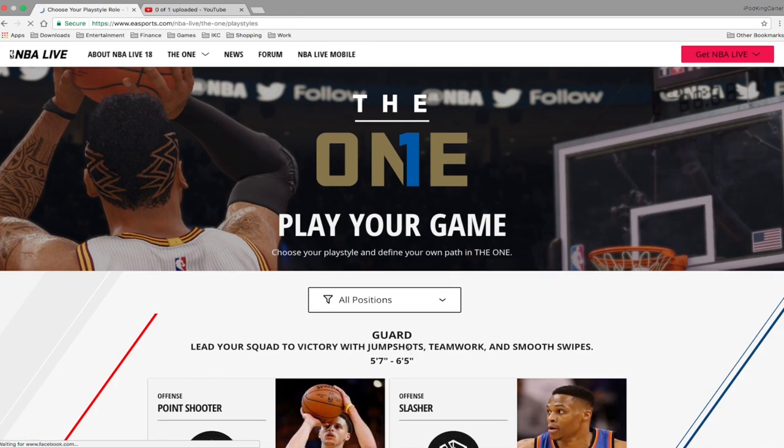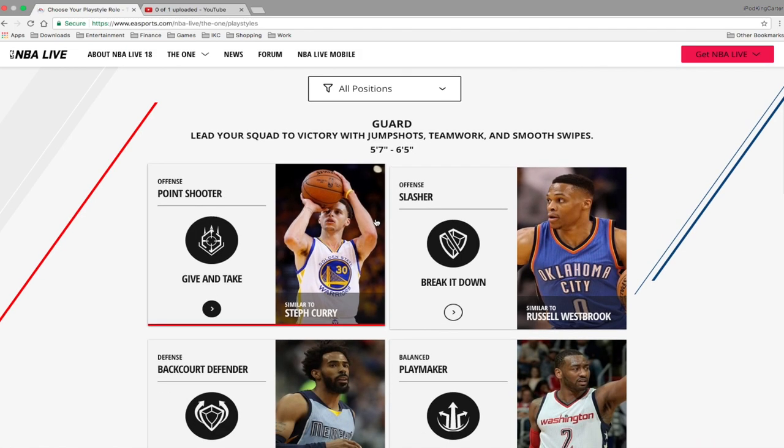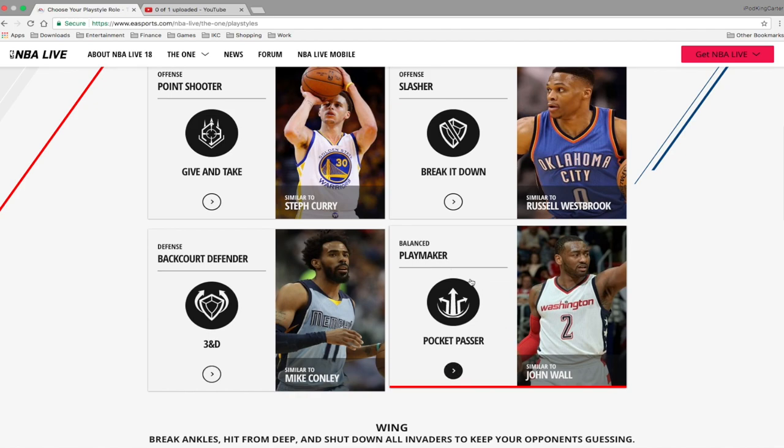For the guard position, you can lead your squad to victory with jump shots, teamwork and smooth swipes. The guard position ranges from five-seven to six-five. Six-five is a good cap - I know there are six-six and six-seven point guards out there, and with Ben Simmons coming into the league not knowing if he's going to play point, things can change.